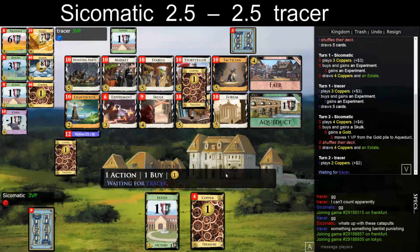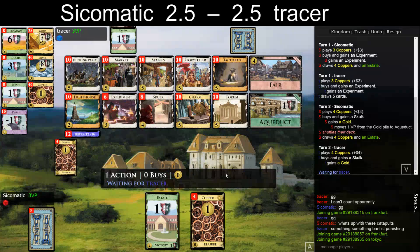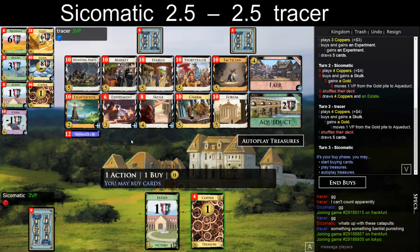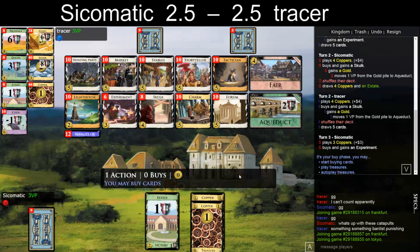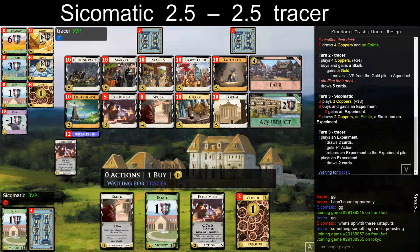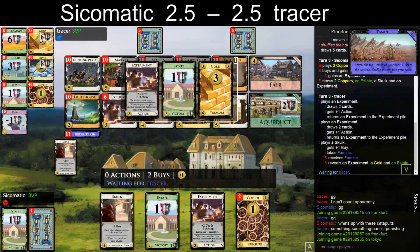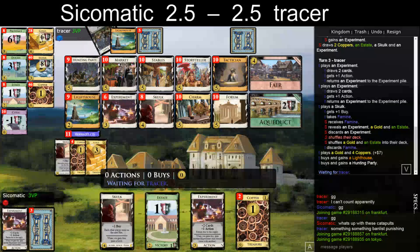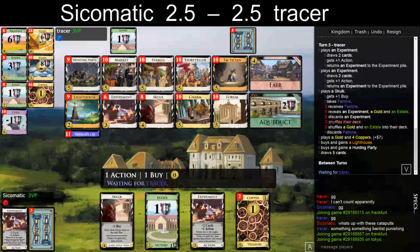It's also the terminal you want to play because there is no other terminal. Tactician is not really a thing here. Let's take another Experiment. I need to find my Gold. This family hex is such a weird hex. He does buy a Lighthouse — because he hits 7, makes sense. Gold is bottom-decked.